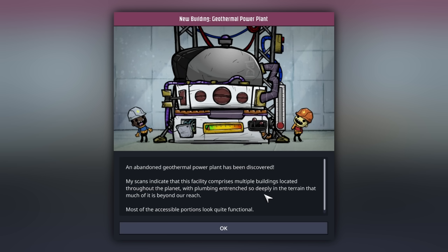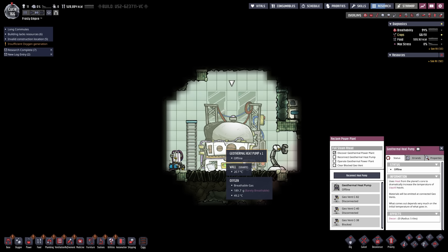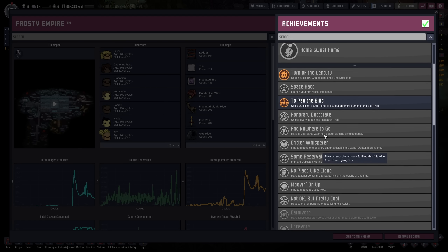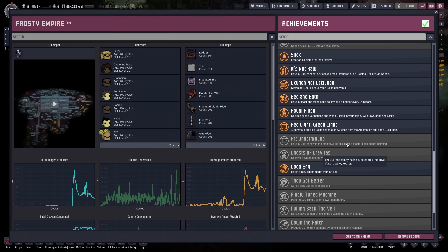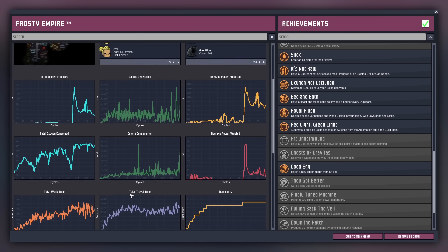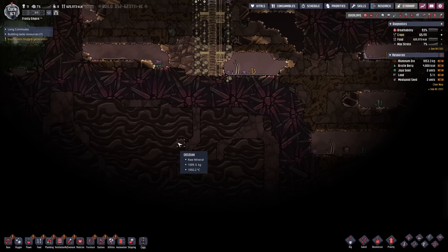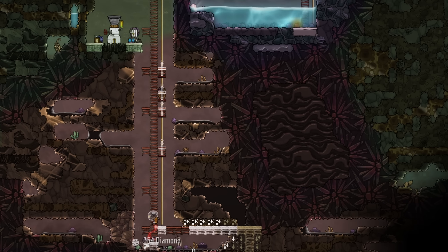We also have a geo vent here. An abandoned geothermal power plant has been discovered - my scans indicate this facility comprises multiple buildings located throughout the planet with plumbing and trenches so deep that much of it is beyond our reach. Most accessible portions look quite functional. I see it - a geothermal heat pump. We'll need some oil, so dig down. New colony achievement! Average power produced has increased, total oxygen produced - everything is looking good.